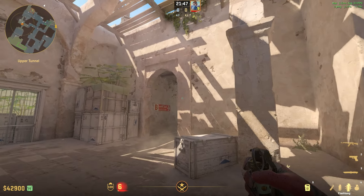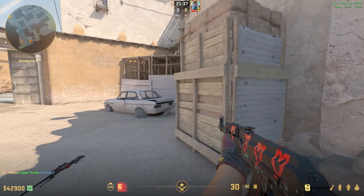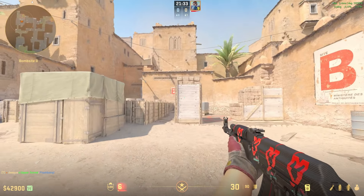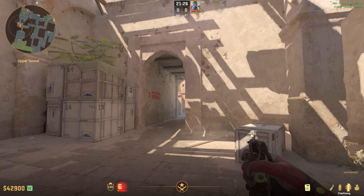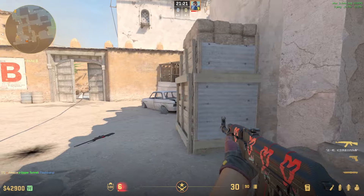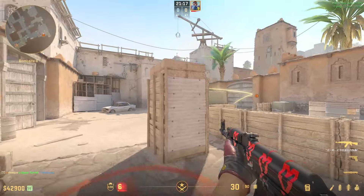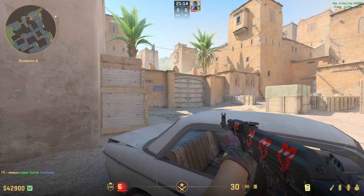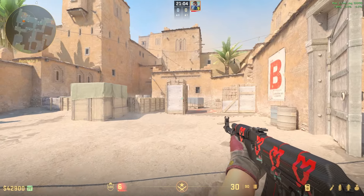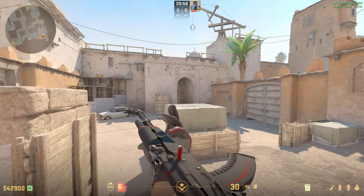For the four guys running out: the first guy is going to pop flash into the wall and run out with the flash, peeking it. His job is to hard clear the car position right here, then begin clearing the site from that angle. The second guy runs out and bounces a flash into this wall right here, following the first guy. This flash lands perfectly, blinding anybody playing towards car, and these two hard clear car and then clear site.